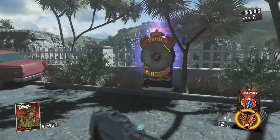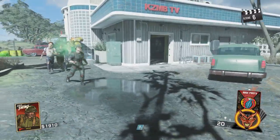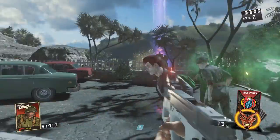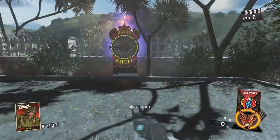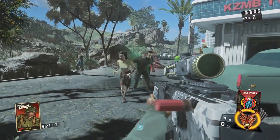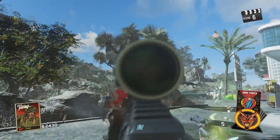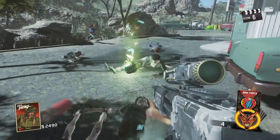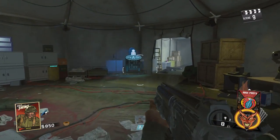Hey, what's up soldiers! My name is Greg, the zombies extraordinaire, and welcome to a power tutorial for Attack of the Radioactive Thing — the brand new DLC 3 Infinite Warfare zombies map. It's a lot of fun and I really think you guys are going to enjoy it. If this video ends up helping you out, make sure to drop a like and subscribe if you're new. I made it easy to follow, so let's get right into it.